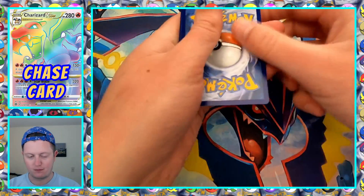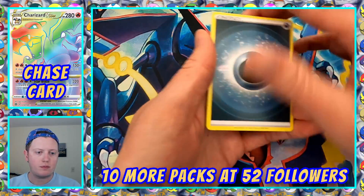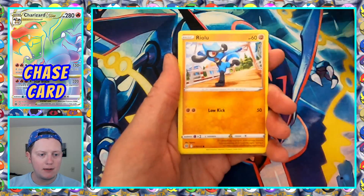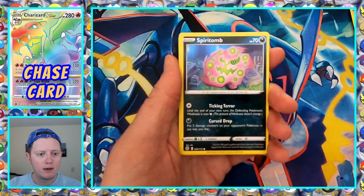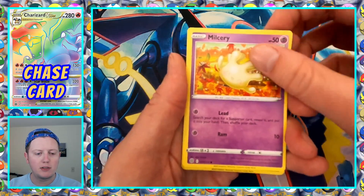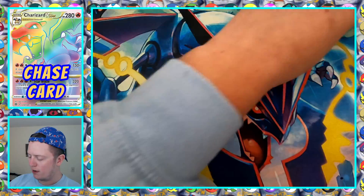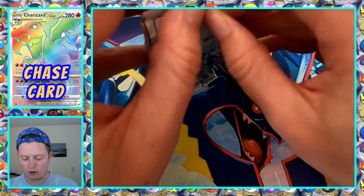Pack number two. We've got a Dark Energy, Floatzel, Choice Belt, Vibrava, Riolu, Starly, Spiritomb, Purloid, Milcery, and Reverse Holo Purloin, and a Muk non-holo. Pack three — just the Holo Garchomp so far.